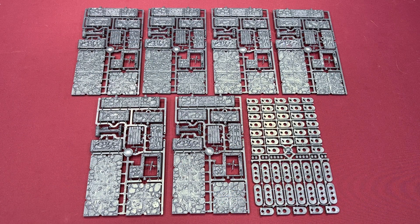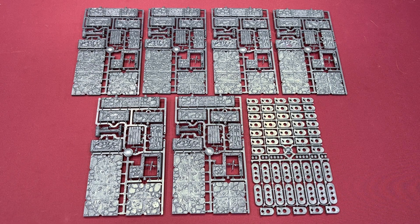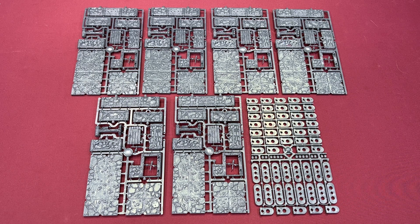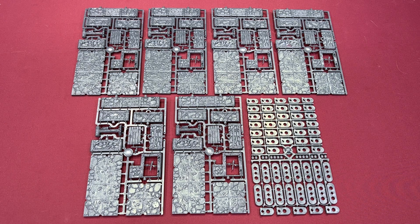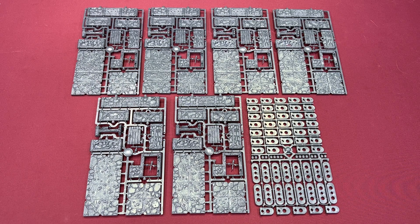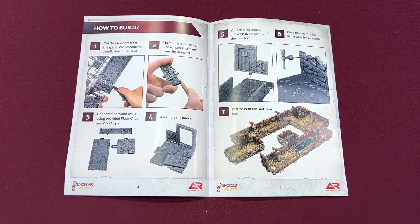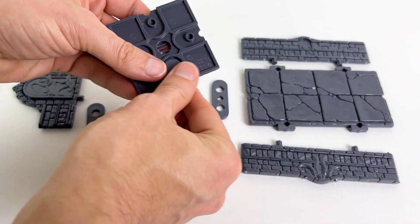Why don't we start with the Dwarven Mine? Everything arrives on sprues like this, so you'll need a good pair of clippers or scissors to cut them out — clippers are the best. It includes six 2x2 inch floors, six 2x4 inch floors, 24 two-inch long walls, six four-inch long walls — all half height — six functional doors and six doorways, plus six standing torches and 12 wall torches. It also includes 16 double clips to connect the floors together and 39 single clips to connect the walls to the floors, and 16 pegs to fill in any unused holes. Putting the pieces together is pretty simple — it does come with a little instruction booklet, which is very handy. I'm actually using Abomination Vaults pieces here to demonstrate how to slot everything together.